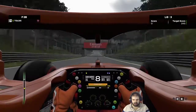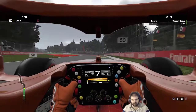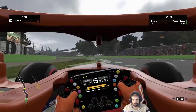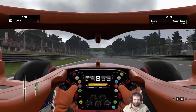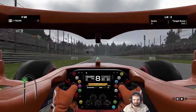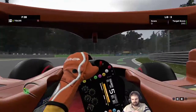DRS zone down here as we head into the third and final chicane on the track. Nice and fast, bit of left-right-left through here. And then we come up here to the final corner, the Parabolica - a 180 degree corner.